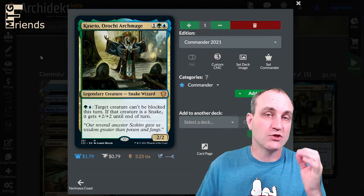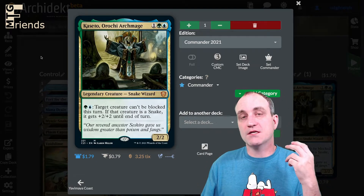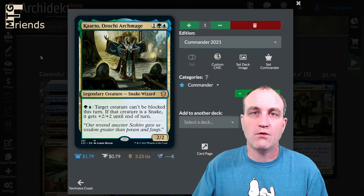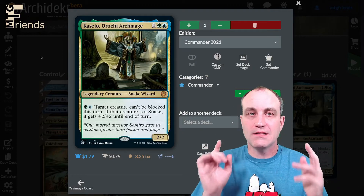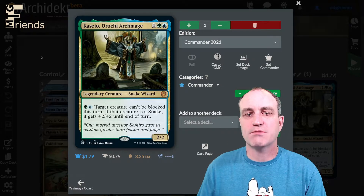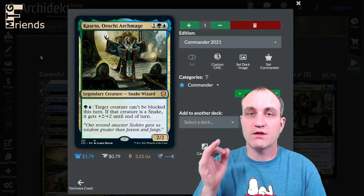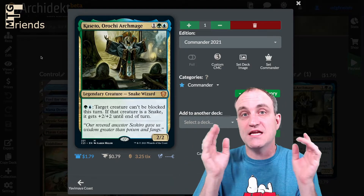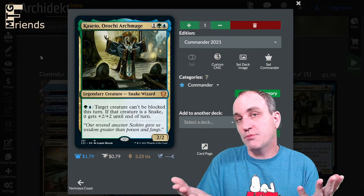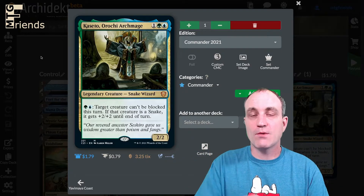We're not doing tribal snakes here. We're actually doing mostly infect creatures, but we also have some snake action because there are a few snakes that have infect as well. We're not going completely 100% infect — there's some deathtouch shenanigans with a card we'll talk about later. Cassette Orc Archmage costs green-blue: target creature can't be blocked this turn; if that creature is a snake it gets +2/+2 until end of turn. Infect means if any opponent gets 10 poison counters, they lose the game — each player individually, so you'll need to get each of your three opponents to 10.